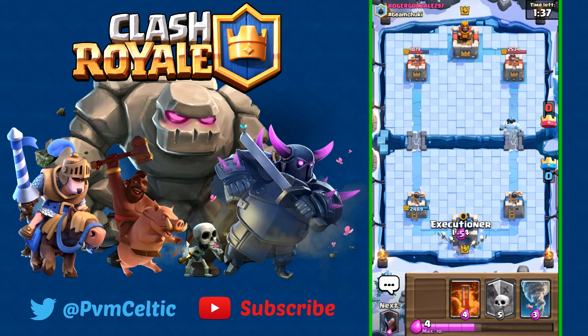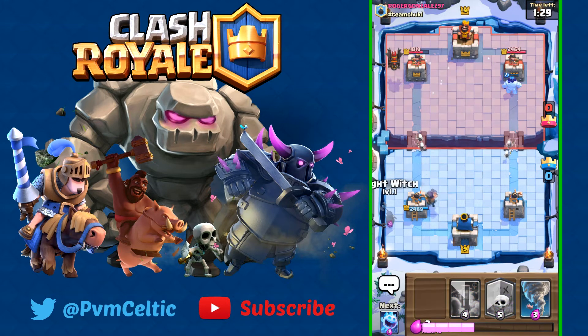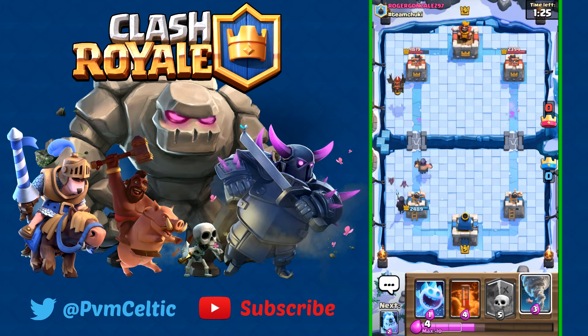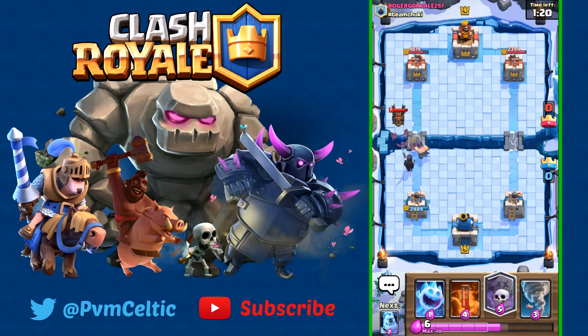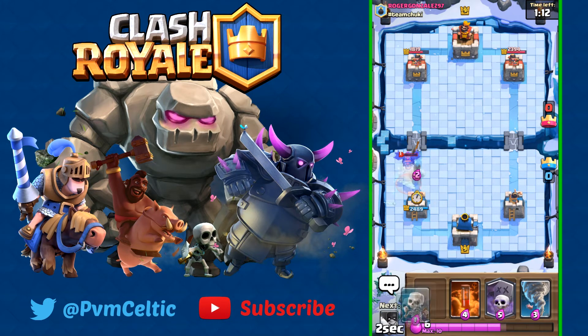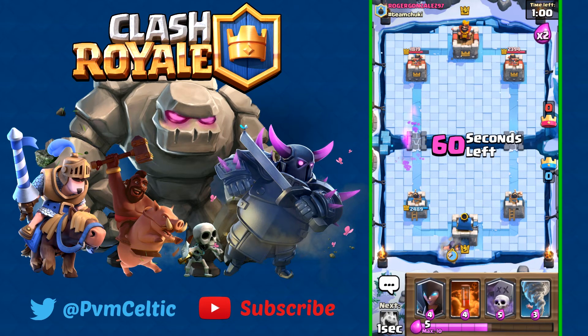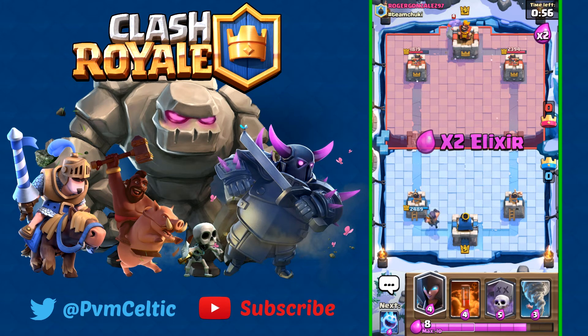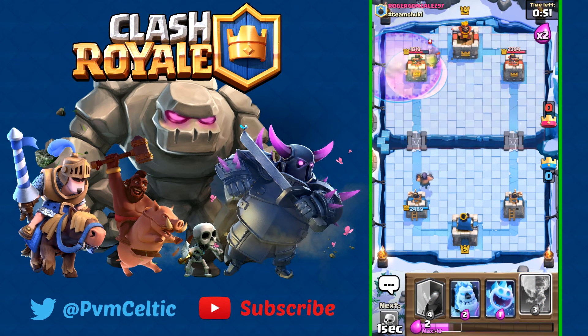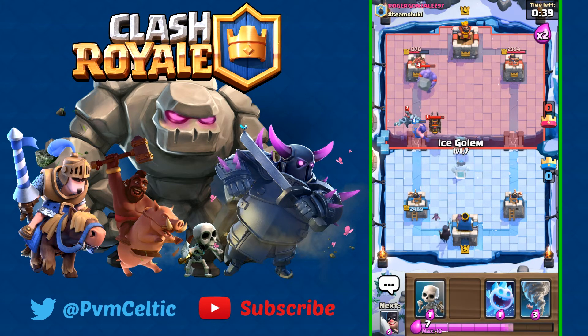Cycling through to our Executioner — he's going for another push again and we're setting up for a massive push. Our Bats do some work. Ice Golem acts as a tank — I took no damage except some small damage from him. Going Graveyard and Poison because he's going to use Minion Horde. There's the Minion Horde and he just wasted five Elixir.